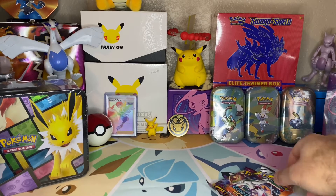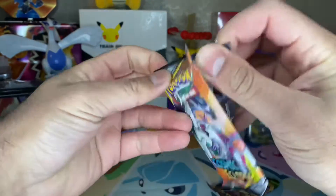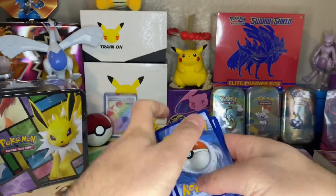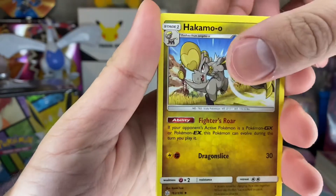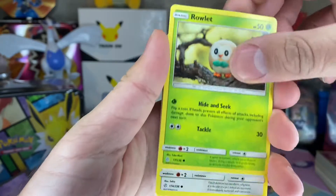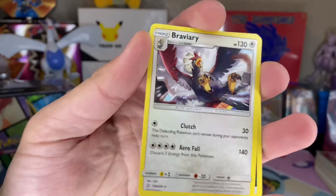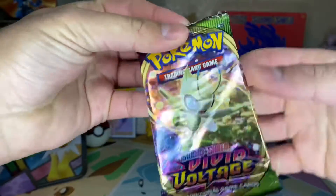Leave that to the side. My very first Cosmic Eclipse, so let's see what this pack can do for me. Code card — where'd I put the rest? Forward to the front. I'm not guessing the energy, I don't know why I do that. Dark energy, unidentified fossil, Hakamo-o — I never know how to pronounce those — Herdier, Pessimian, Rowlet, Lilligant, nice. Sizzlipede, Pikachu, a reverse Tangela, and a Braviary non-holo.